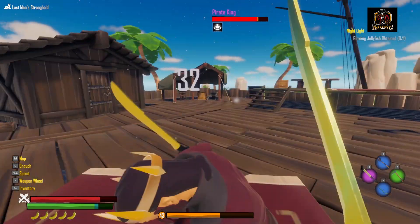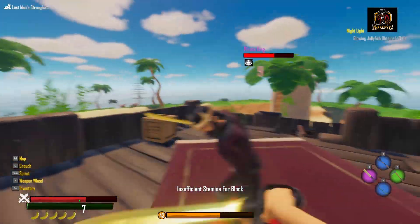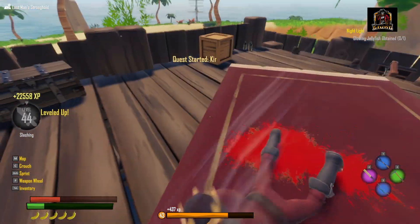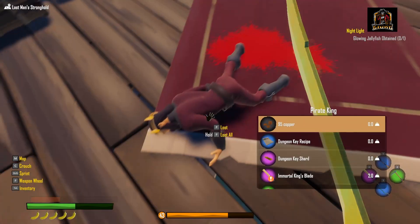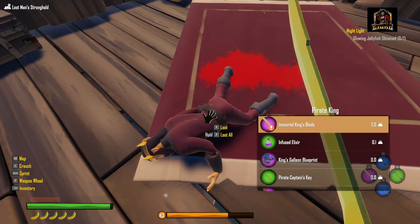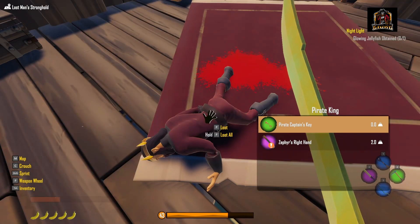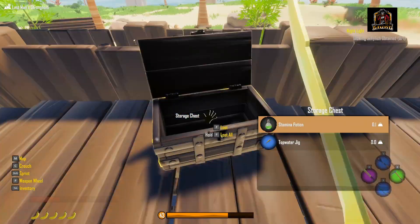If he doesn't drop a quest, I've got to assume there's a quest somewhere in the game to come fight him. Oh my gosh, holy crap — blocking him takes a lot of stamina. Wow, that drained my entire stamina bar. All right, what do you drop? Dungeon Key Recipe, Dungeon Key Shard — interesting. Immortal King's Blade. King's Galleon Blueprint — look at that epic ship! Oh my goodness, I can only imagine what that's going to take to build. Pirate Captain's Key and another of that right-hand blade.